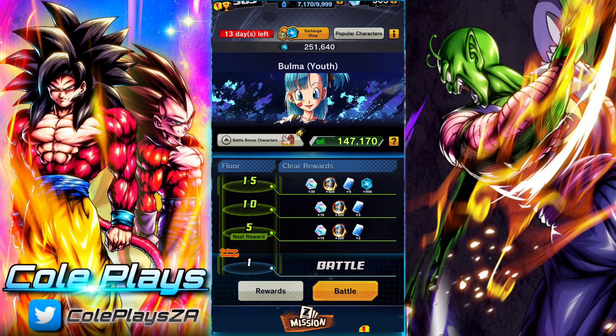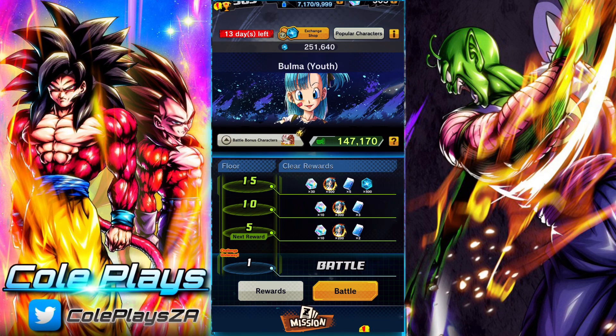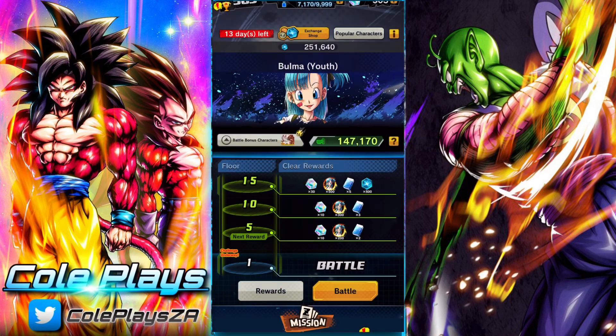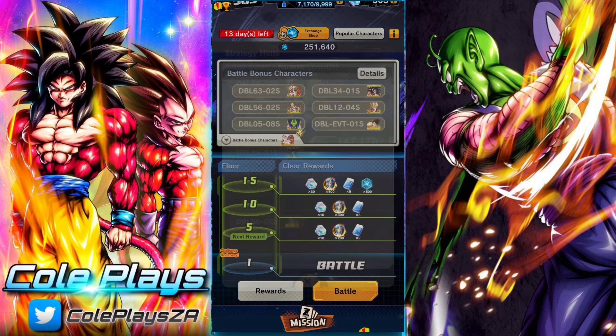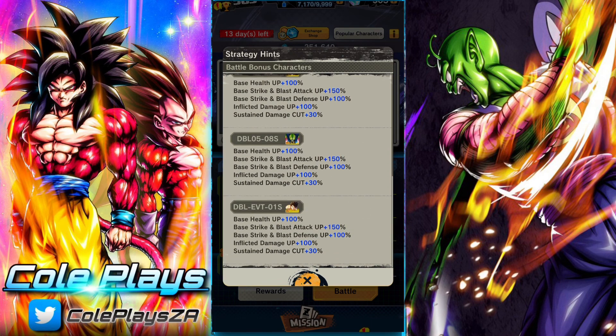Zenkai Rush battle has replaced battle gauntlets for the foreseeable future. They are now 30 stages instead of 100. You get 300 Chrono Crystals instead of 700, but the format change is pretty good in the long run. A bit of a shame about the rewards, but it is what it is. You can get 3000 Z Awakening Power from this event.